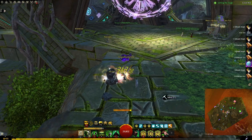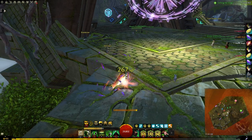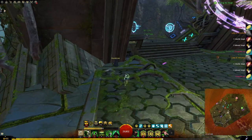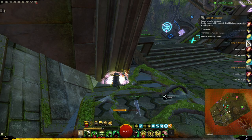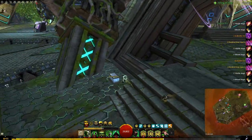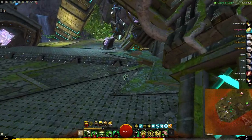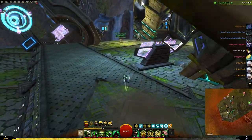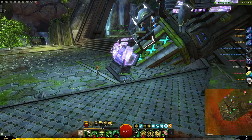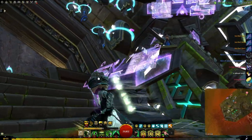I already did the Black Lion stuff — I didn't get much out of it today, just some basic items. Mistonium, lumps of Mistonium. Let's get my oysters. Alright, got those goodies. They just stand up there and don't move — look at them. They're just hanging out up there. Are you watching me? Maybe it's just me.